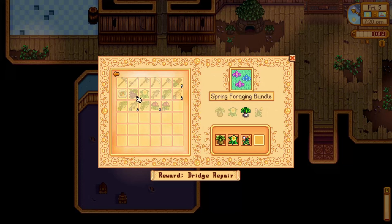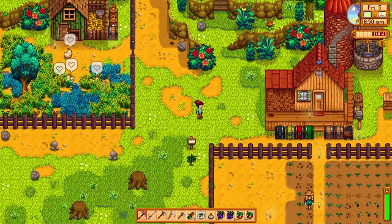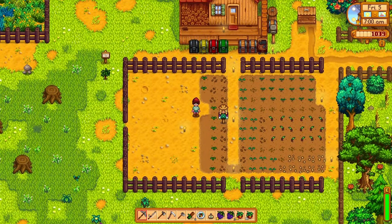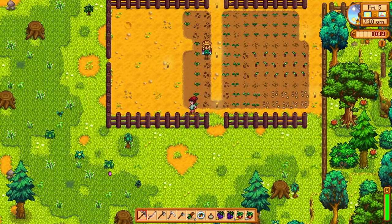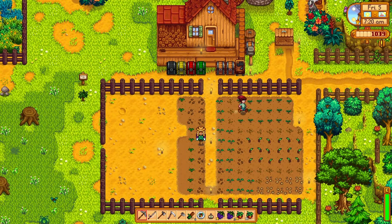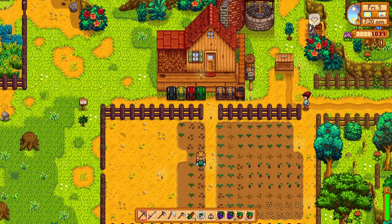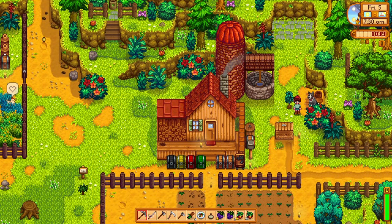Hey, what's going on everyone, Snack here and welcome back to Hello Farm. As you can see we've added some fancy fence here, just to do some weed control so they're not getting into our farm. I actually planted lots of seeds and now I regret it because I don't have a sprinkler — oh well, we're gonna have to manually water all of them. Hello Eggnog!